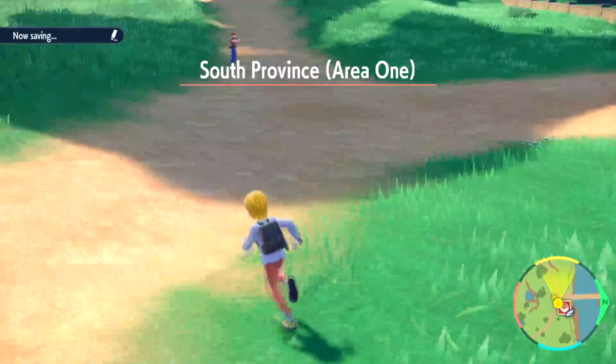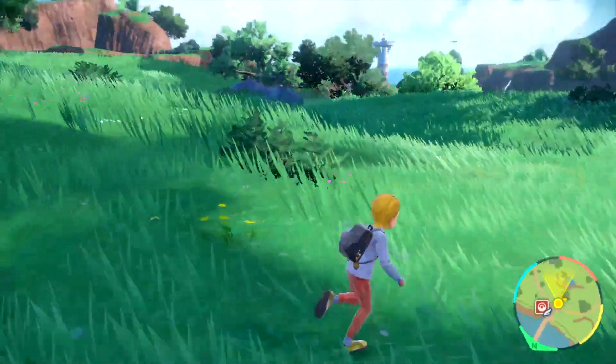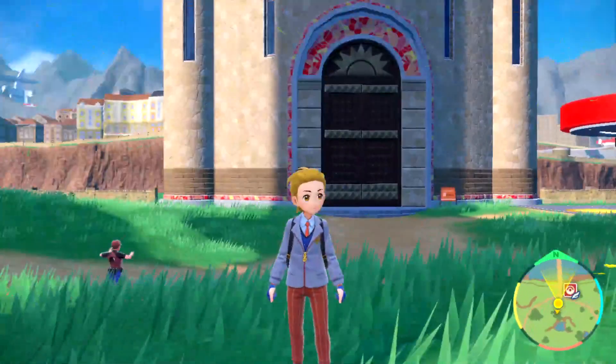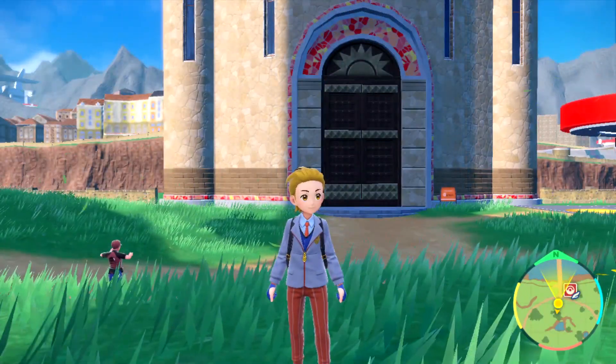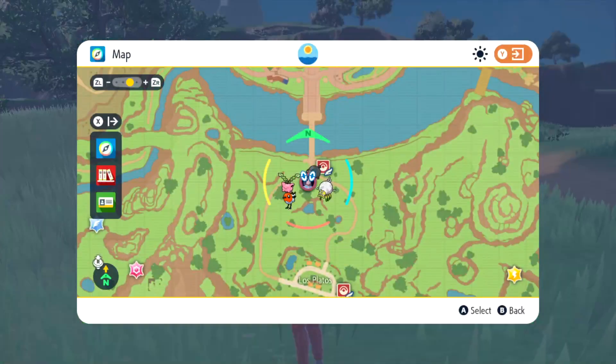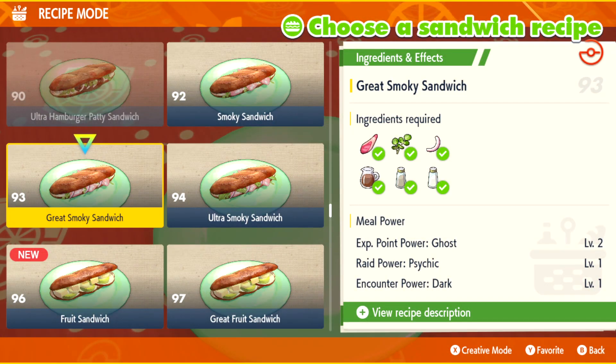For the last two Pokemon, I really cannot find a restaurant that gives me grass or dark enhancements — I've checked every restaurant. If you find a grass or dark encounter enhancement, please leave it in the comments so other people know where it is. I'm going to go ahead and make a sandwich in picnic mode. I'm going to make a great smoky sandwich — it has an encounter power for dark. These are the ingredients, and they're pretty easy to find. Just remember that each town sells different ingredients, so make sure you check if you're missing one.